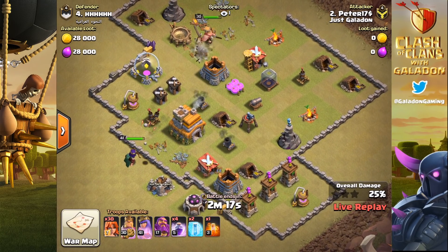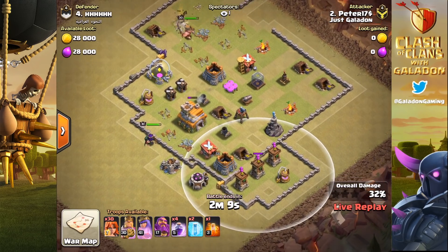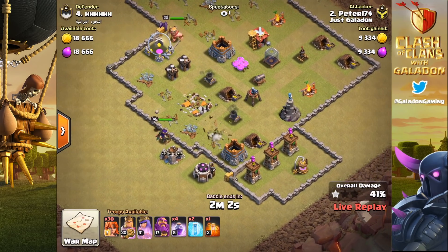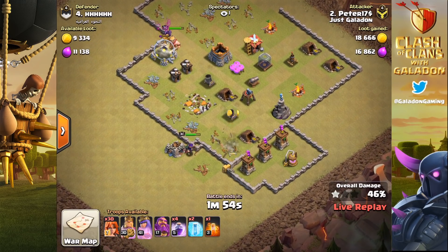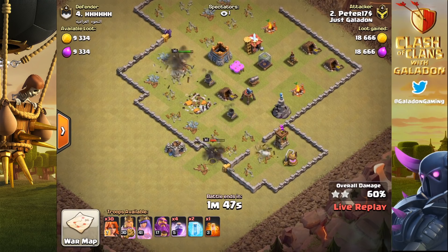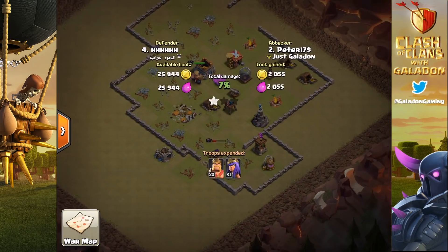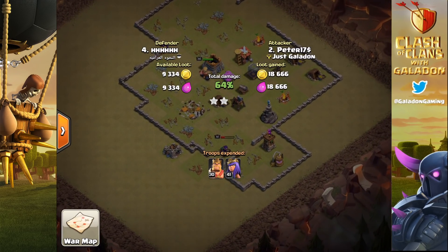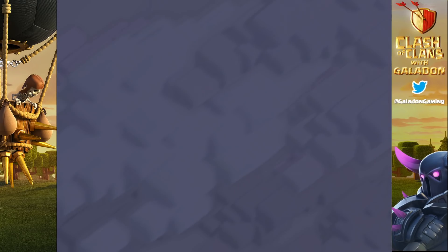He's dropped the archer queen - hallelujah, miracles happen! We're going to get through this in less than three minutes as the archer queen goes after the town hall. Narrating a Town Hall 12 versus a Town Hall 7 - okay, there are some troops on the outside, 39 percent so far, two stars. Look at the little baby mortar firing pebbles at the archer queen - those are some tiny projectiles. Peter, just focus on your attack. It looks like this should miraculously - wow, Peter can actually three-star a baby base.